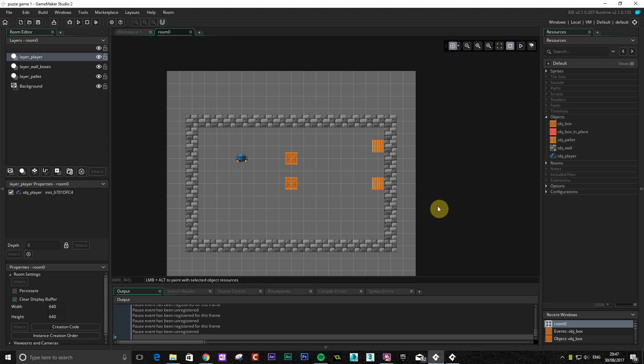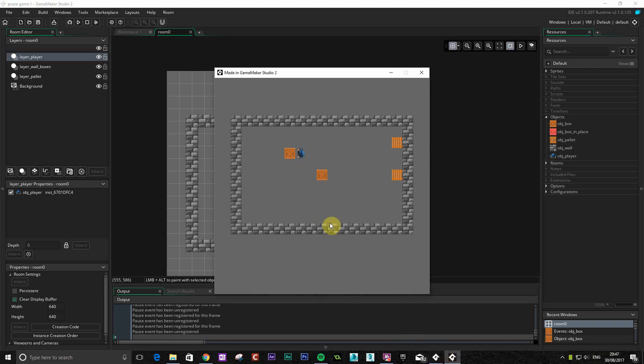Hello, welcome back to DGD, this is lesson number three. As you can see so far we have got our player moving, can't go through the walls, got our boxes so that we can push them and we can also not push two boxes when they're together.